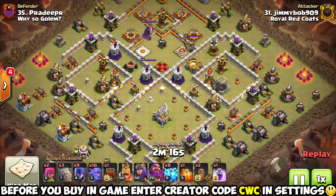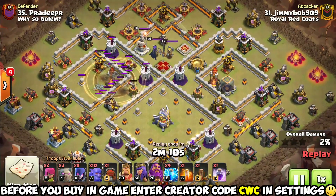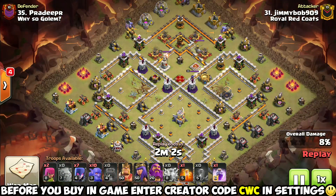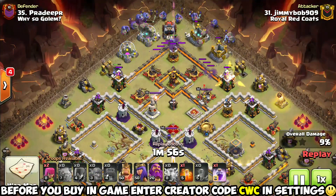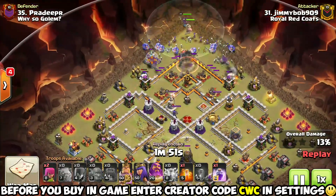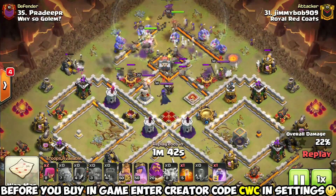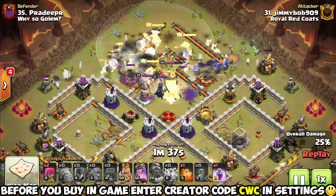This base just got crushed so hard by that mass baby dragon attack strategy. Now Jim Bob is coming in taking out a six-pack with a zapped bowler witch attack strategy - once again using four lightnings and a quake on either side to take out the multi-target inferno along with any other defenses close enough to it. We got no infernos left in this base. He's going to be using a wall wrecker to get his troops through the base - he used up a bunch of spell space so you don't generally have space left over for jumps or quad quakes, but you can throw in a super wall breaker or two if needed.